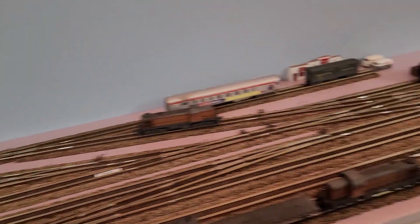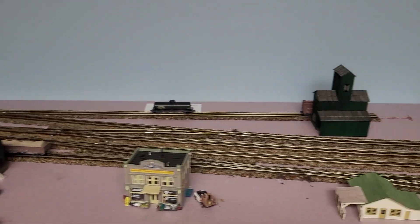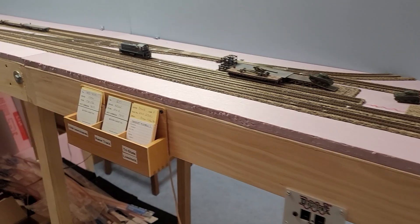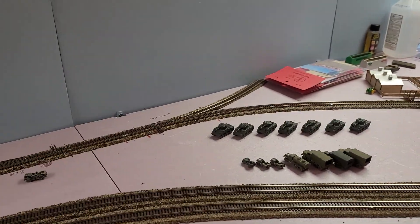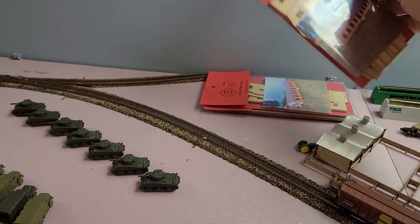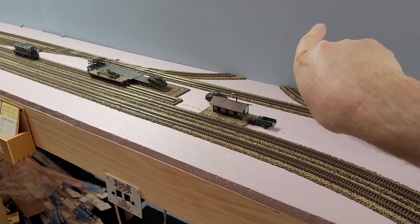This RSC-3 will be working the yard during operations. There's an NW2 over here in Mauston that'll work traffic there — there are nine different industries that switcher will work. Over in Fort McCoy there's another NW2 in a different paint job that'll handle the interchange with the Northwestern and all the Army vehicles going in and out. I bought some more buildings — Army barracks buildings — and I'll sprinkle three of them around here to give the impression of the actual Army base, which is off that way.